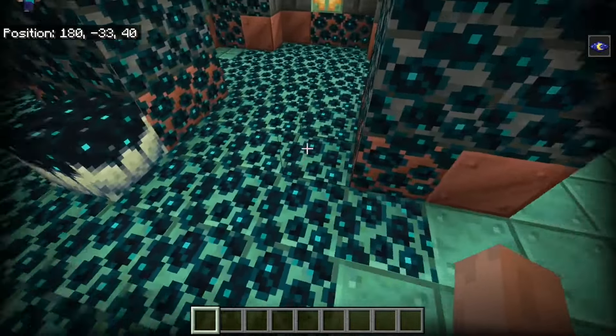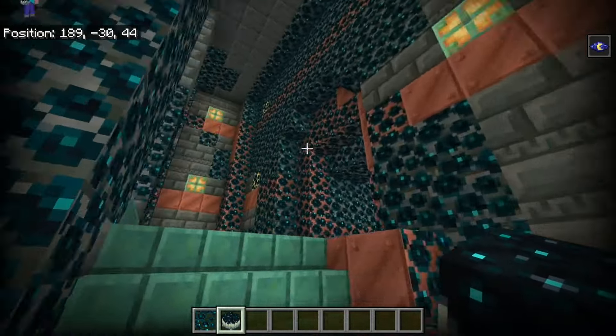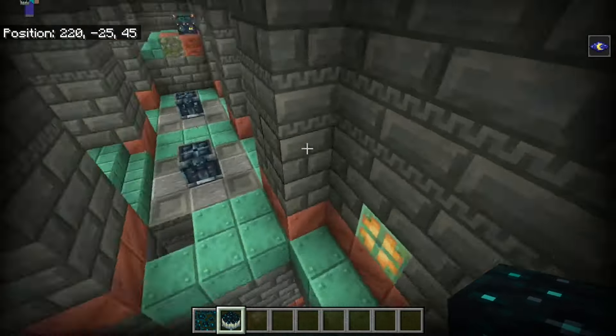Way more problems. I've seen plenty of skulk veins and skulk catalysts around the place, but I've not seen any shriekers that spawn inside the structure. I have a suspicion that they do, but I've just not seen one yet.